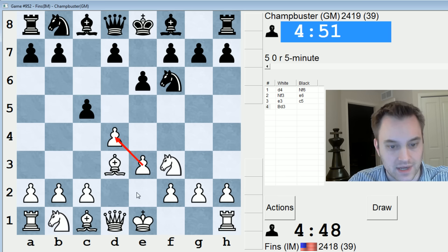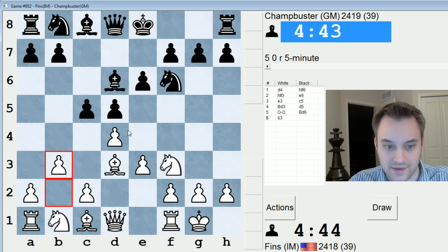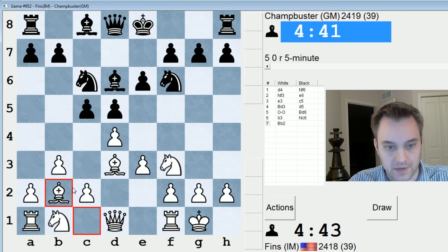If he takes, I'll take with the e-pawn. He plays for d5. Let's just castle first, and I'm probably going to play b3, bishop b2, and fianchetto now. This is like the Colle-Zuckertort way of handling this setup — you put the bishop on b2, which may in turn support knight e5.